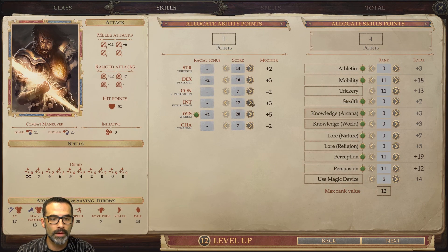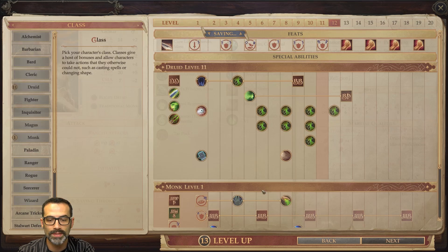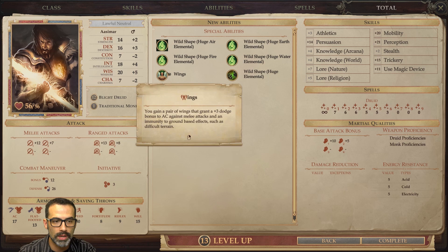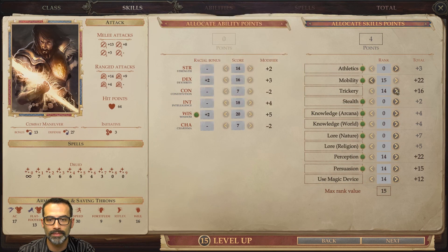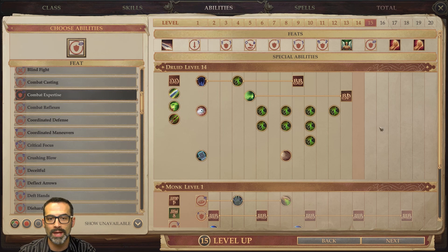At level twelve we grab our eleventh level of druid. We get to start putting points into intelligence and picking up Use Magic Device again. We get a lot of spells here. At level thirteen we take our twelfth level of druid, and we're taking Wings — plus three armor class against melee attacks and immunity to ground-based effects such as difficult terrain. At level fourteen we get our thirteenth level of druid and gain Plague Bearer: anyone who attacks me in melee with a touch attack, unarmed strike, or natural weapon can be given a poison — a nauseated debuff like the Contagion spell. At level fifteen we take our final fourteenth level of druid and grab Combat Expertise — negative one on attack rolls but it adds to armor class, scaling with base attack bonus.